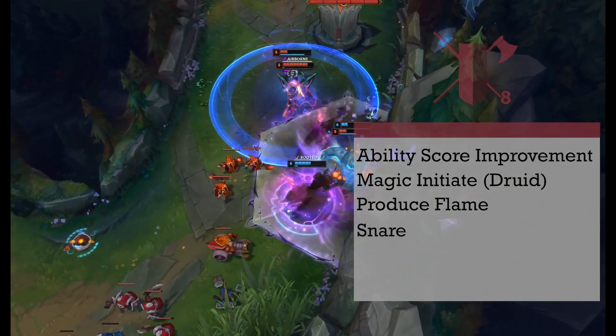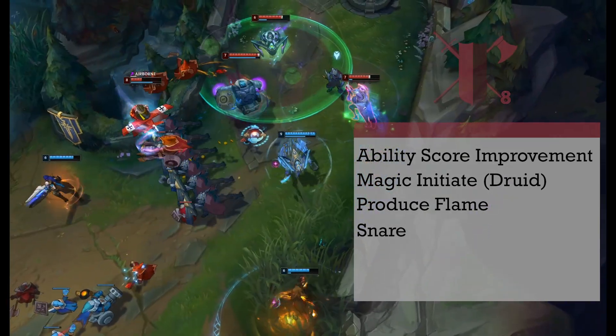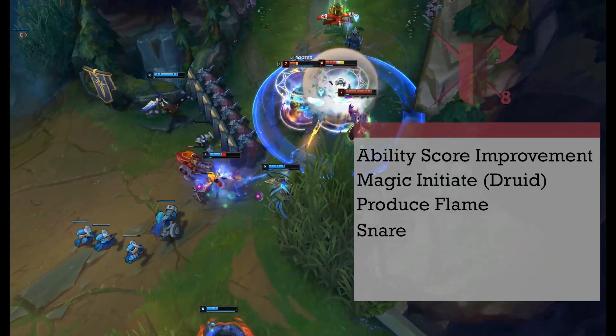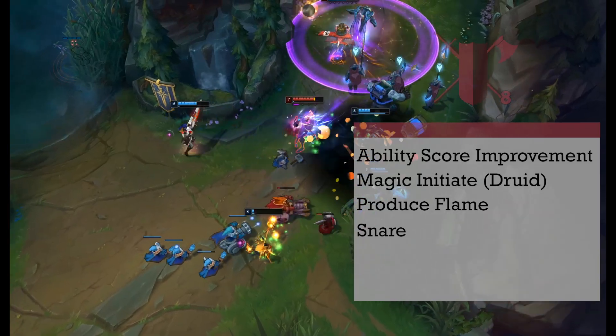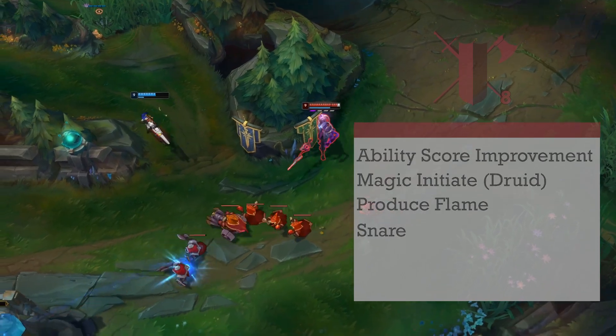Snare is a level 1 spell that's going to be how we get the E ability. You create a circle with a 5-foot radius on the ground; it disappears and becomes a magical trap. If a small, medium, or large creature steps into its radius, it needs to succeed on a Dex save or be yanked into the air, and then keep trying to make the save on each of their turns.